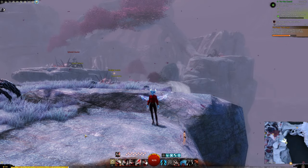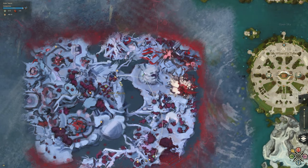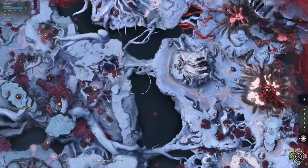Above the Wailing Chasm. This is high up, so you can climb your way up from a forward waypoint, or if you're on the eastern side of the map you can just make your way over.